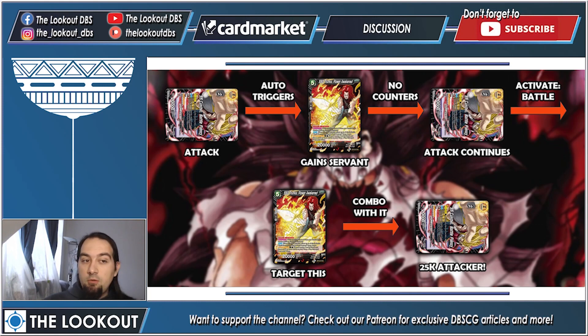Here is a visual presentation of how this works. You attack with Cumber, his auto triggers, you draw one and choose a card to give Servant to. Let's say your opponent has a Trunks out — you give him Servant. Your opponent says no counters, the attack continues, and you say Activate Battle, target the Trunks, remove him from the field, put him into your combo area — you're comboing with him.